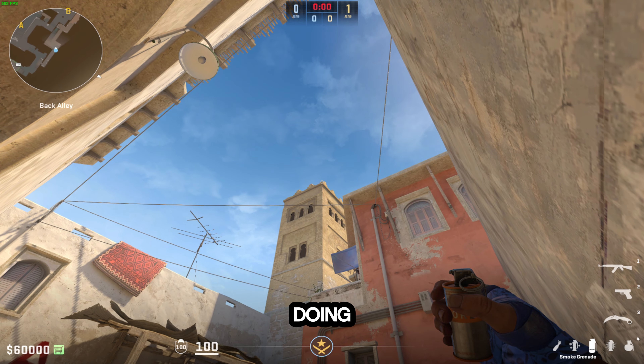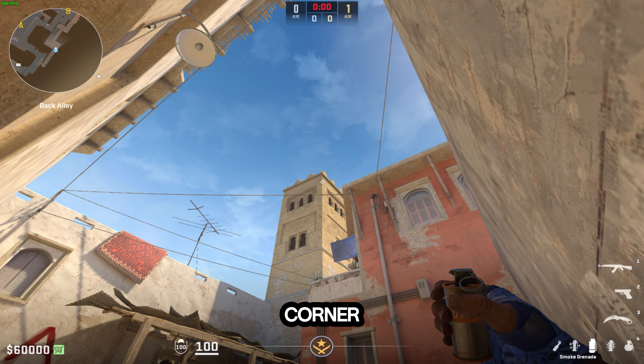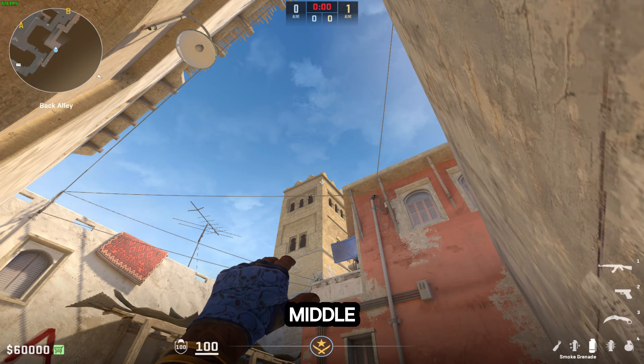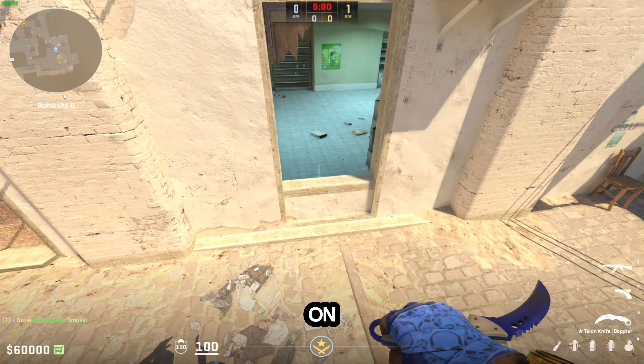If you're throwing this market window smoke, you're doing it wrong. Instead, go down just a little bit to this corner, line up with these crevices, get right in the middle, and jump through.